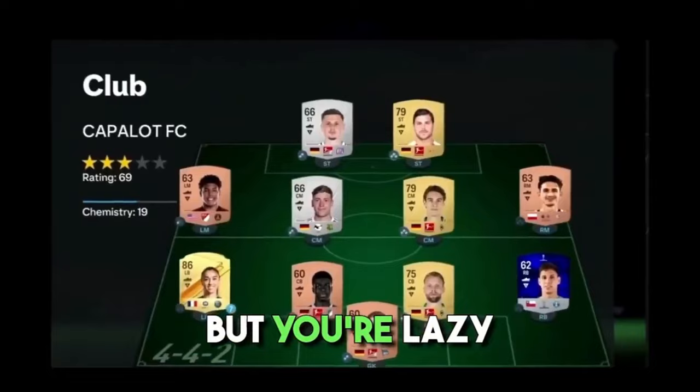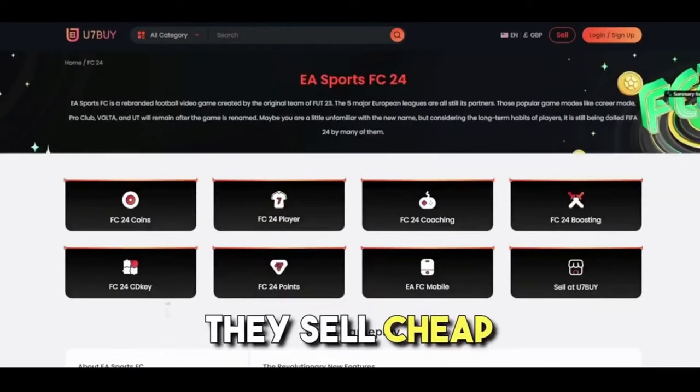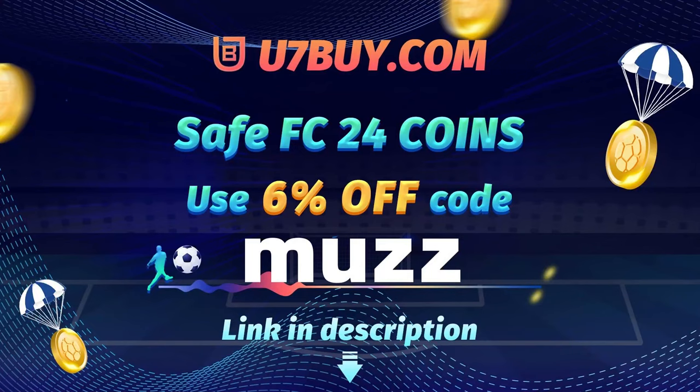If you're lazy and you're stuck for coins, make sure to check out u7buy.com — they sell cheap and reliable FC24 coins. If you use code 'muz' at checkout, you will get 5% off. All the links are in the description.